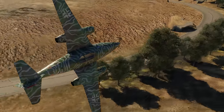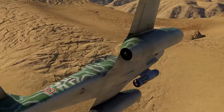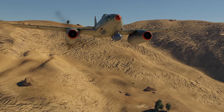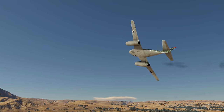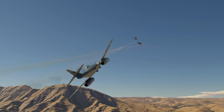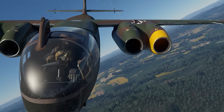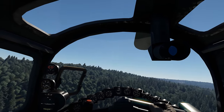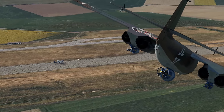The last Messerschmitt 262 model on our list is called the Sturmvogel. It can carry two 250 kg or a single 500 kg bomb, and when used without any suspended armaments, plays a very effective light fighter aircraft. Another good aircraft for mixed battles are the planes of the AR-234 family — fast jet bombers that can carry up to 1,500 kg of bombs.